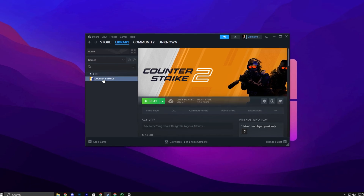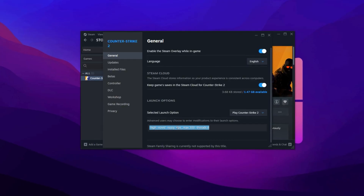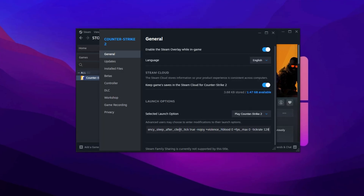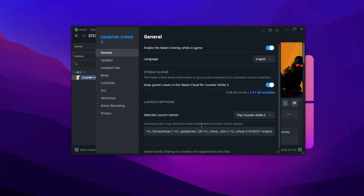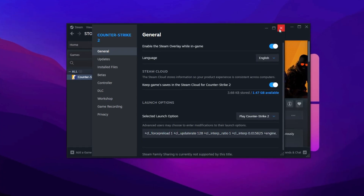Open Steam, head to your game library, and find Counter-Strike 2. Right-click on the game, choose Properties, and under the General tab, you'll find a field to enter launch options. Paste the exact launch code provided in the video description. This code is designed to streamline your system's performance by reducing unnecessary overhead right from the moment CS2 starts.